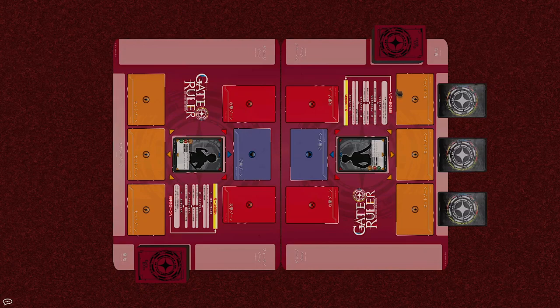So my 3 energy cards are over here, now let me draw 2 cards from my starting hand. For the purposes of this tutorial, we're going to have the Apprentice start first.